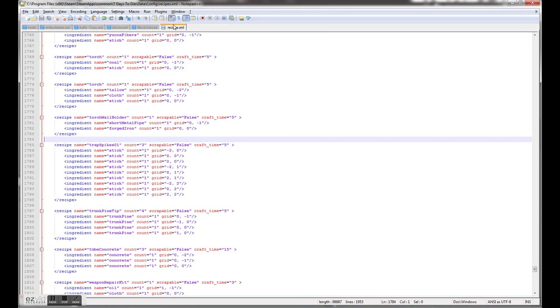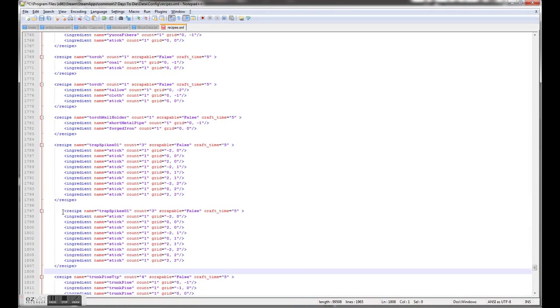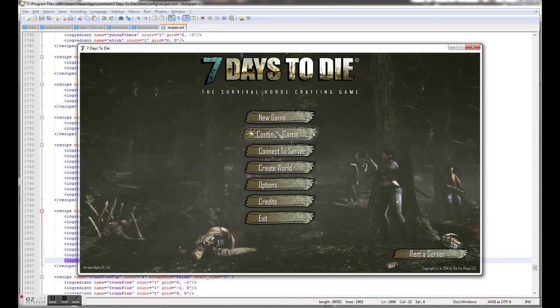One last thing we need to do is add in a recipe for it. Open up the recipes XML, search for spike traps 01, and copy it. Change the name to bone spikes, and then change stick to femur. Copy those across and save that.